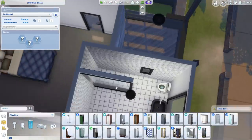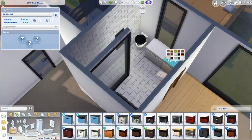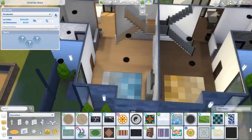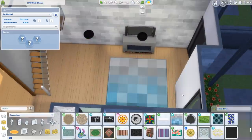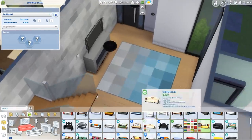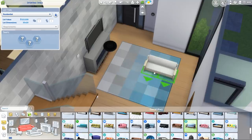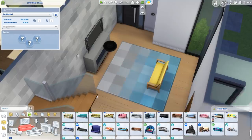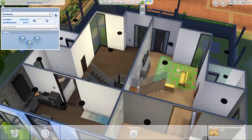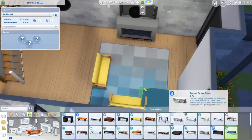I was really excited about the new university communal showers - finally a shower that isn't a big shower block, just the shower head, handles, and plug. It means you can make the look of open showers using the infinity windows, or just base game windows - they're really easy to replace. Now it just looks like real modern showers, which is so much more realistic.